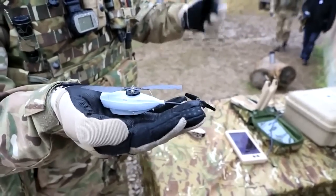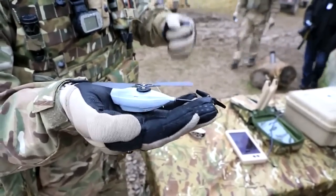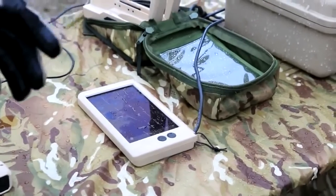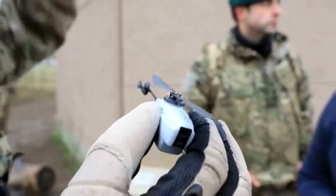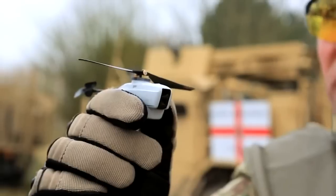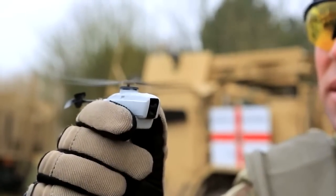We've got three cameras basically. It's got one on the eyes, one on the nose, and one on the mouth. The one on the eyes looks directly out the front, the one on the nose will give you a 45-degree angle, and the one on the mouth will look directly below the Black Hornet — so they give you three different camera angles at any one time.